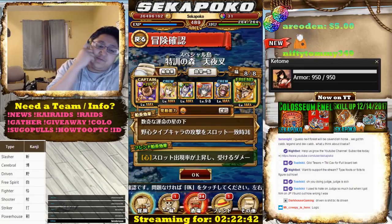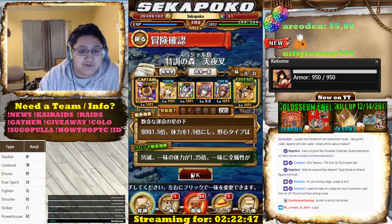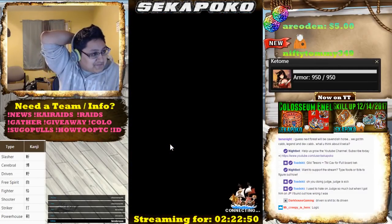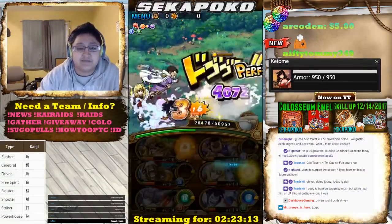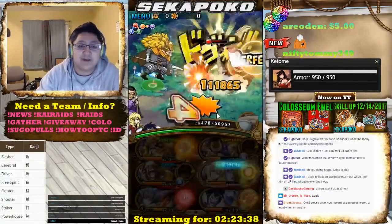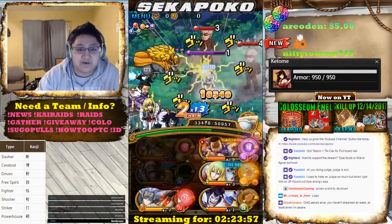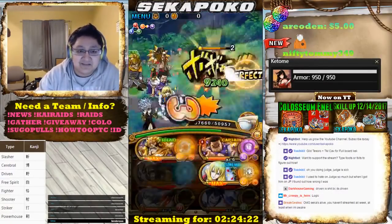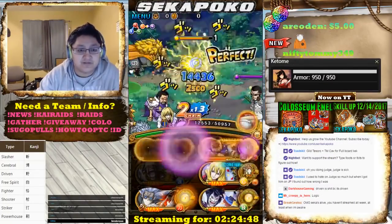Let's see how Cavendish works as a sub on a Fuji Judge team. This is the best team I could actually think of — it was really hard to find a team for Cavendish where you get the max amount of damage. Judge was actually a really great character to bring out a lot of Cavendish's potential. For the first couple turns you don't really see any big damage here.